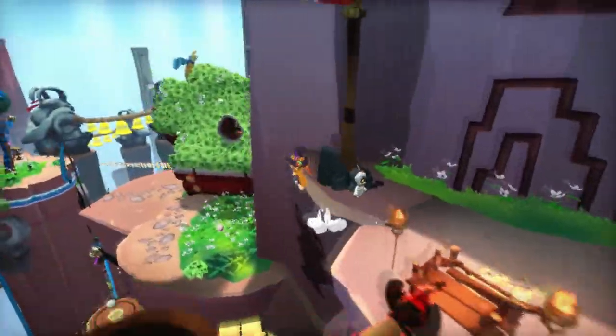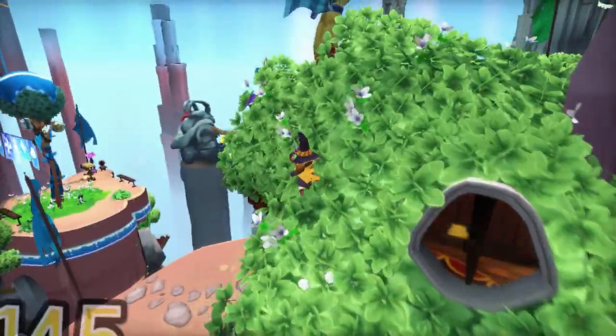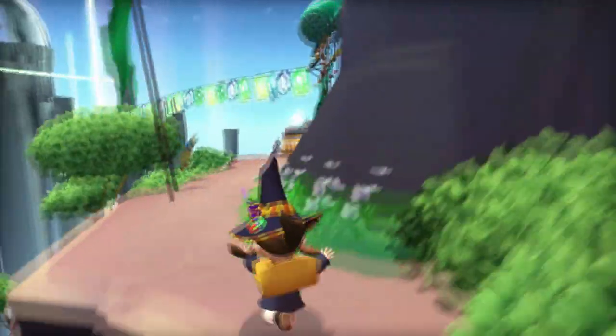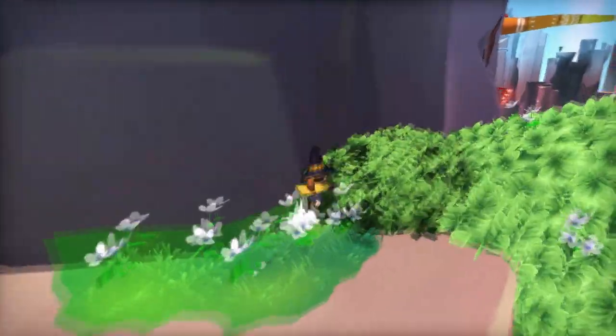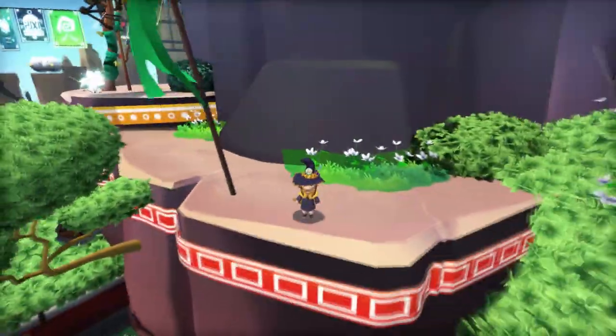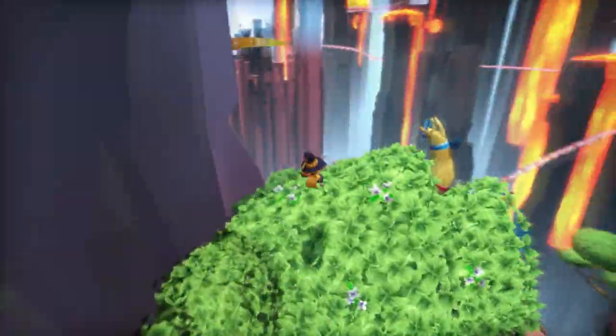I'm going to go ahead and explain how this level works, because it's not obvious. There are a whole bunch of little platform-ish areas around here — sky islands. And basically, this is the central hub of them. What we're going to be doing is going around and hitting up all the main places.